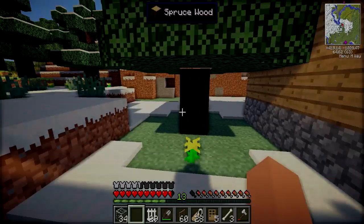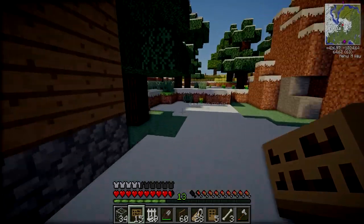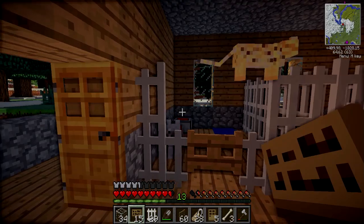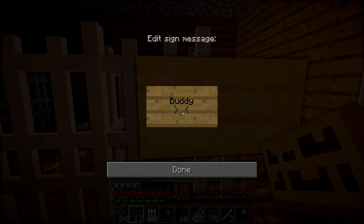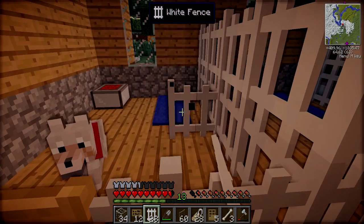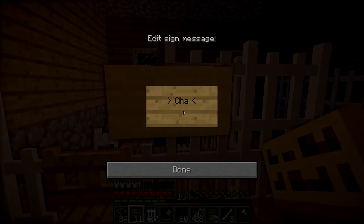Let's go do the final thing, which is to get the signs and put their names on each of their stalls so that when people come and visit them, they'll know what their names are. Starting with Tiki — female, two years old. Buddy — male, nineteen months old. In here we have Andrew — male, four years old. And last but not least, we have Charlie — male, eight years old.